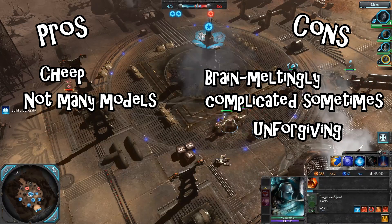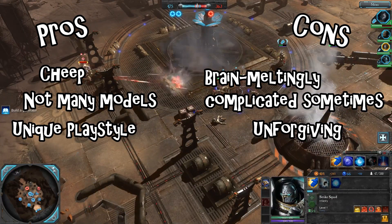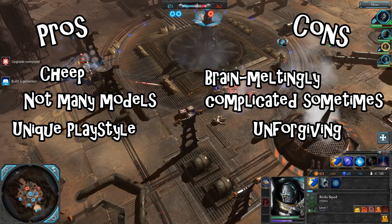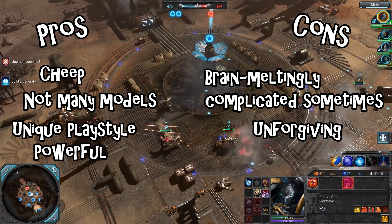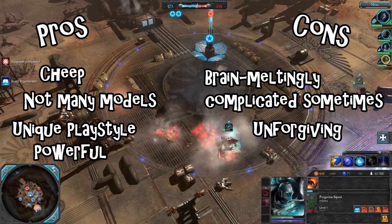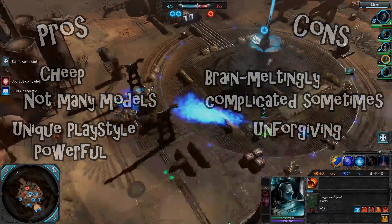The other downside of the faction is that its low model count can make it unforgiving — making a mistake and losing a Paladin squad too early can spell defeat right off the bat. But on the flip side, they play so differently from any other 40k army that you can sometimes steal wins from opponents who aren't practiced at stopping all their tricks. If you decide to pick up the faction, I'm probably going to cover the tactics I've learned from playing Grey Knights in a future video, so stay tuned for that.